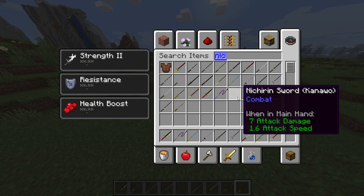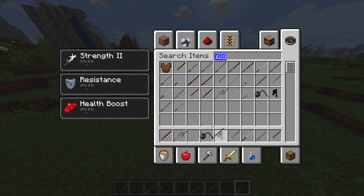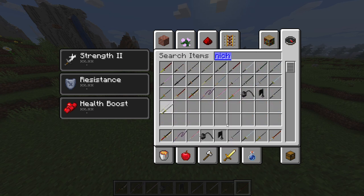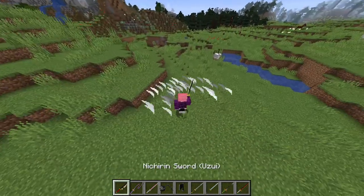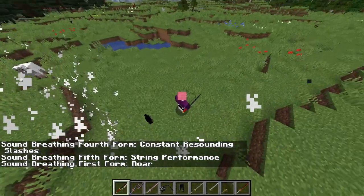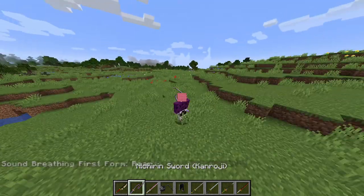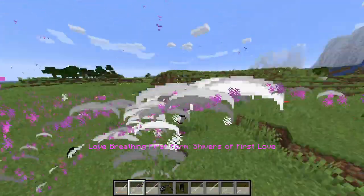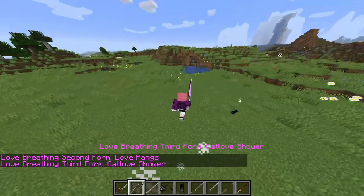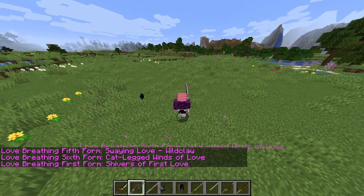We got Mitsuri's sword — look at this sword, I want to go first person, it looks really clean. This is the first attack — okay, that's pretty sick, I really like that. Then we have love paints, which does a bunch of hits. Cat love shower — you just jump instantly. Then swaying love, cat legs, winds of love, and then shivers.